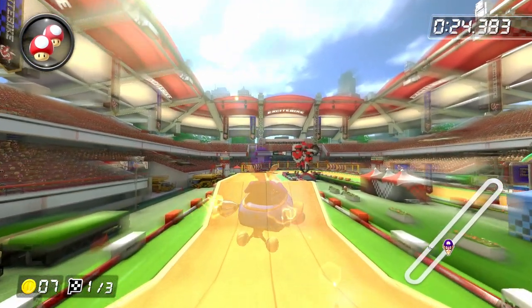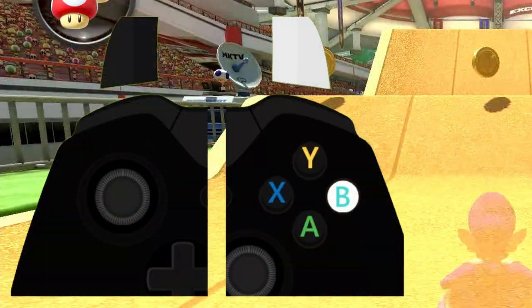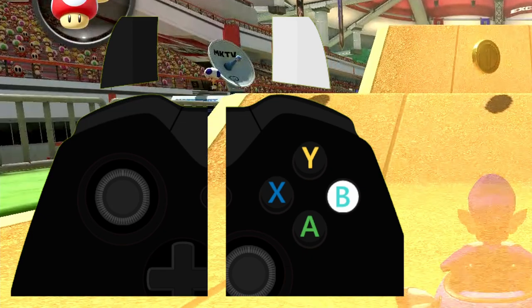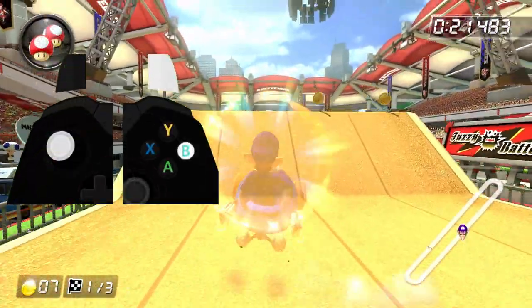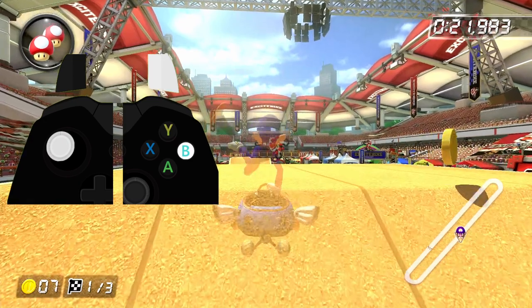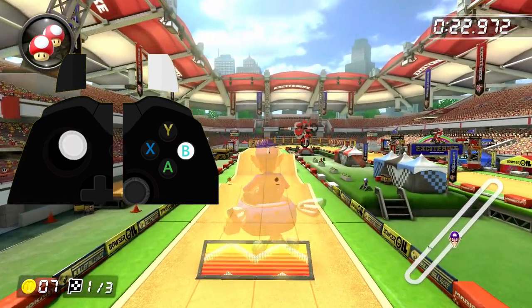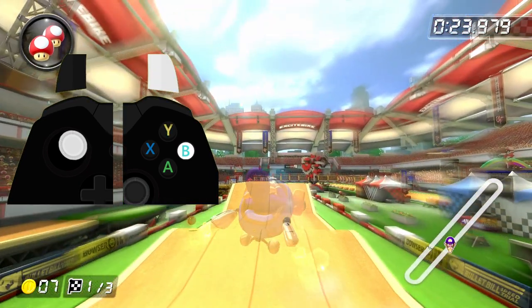Here's how this strategy looks with an input display. It's really important to make sure that when you do the hop, your joystick is in a neutral position before you actually start that right drift, because otherwise you'll be angled too far to the right and you'll go past the orange boost ramp. If your soft drifting is on point, you'll be able to build up a super mini-turbo, but at the very least you should be able to get a mini-turbo before approaching the final obstacle, which is simply a big hill followed by a trick ramp on the left.